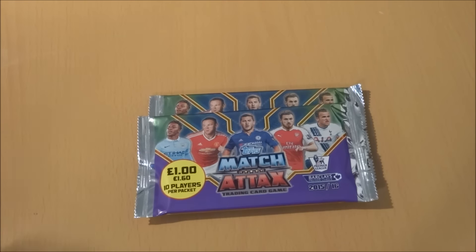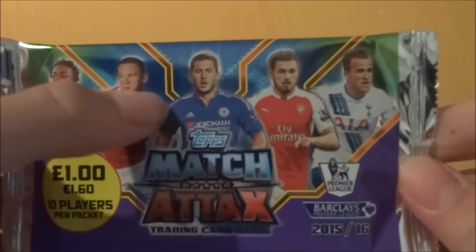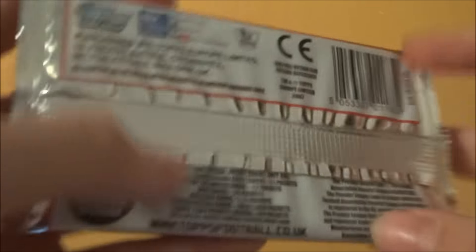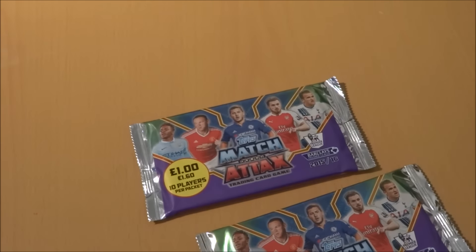Here are the pack designs — as we all know: Sterling, Rooney, Hazard, Ramsay, and Kane — the one-pounder pack. Really nice design this year. Here are the odds: in a booster box you can get a bronze, silver, or gold limited edition. Gold is one in eight boxes, silver one in four, and bronzes five in eight booster boxes.